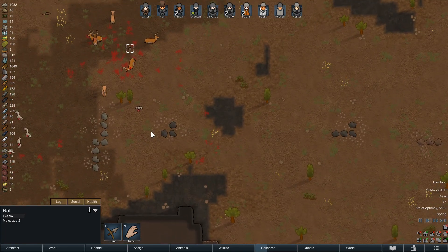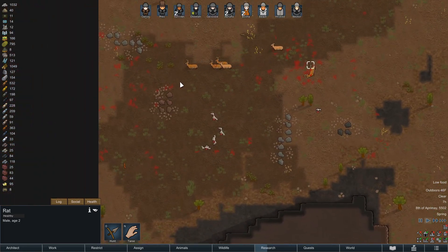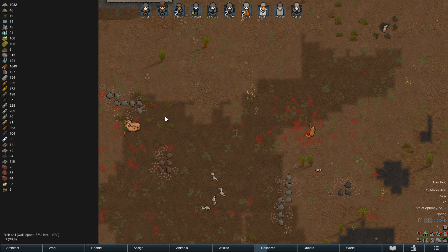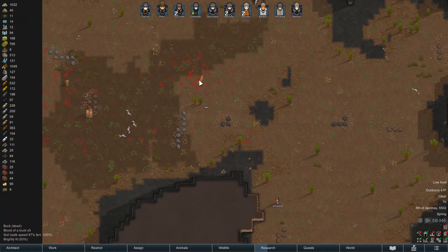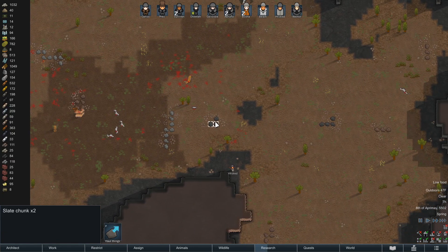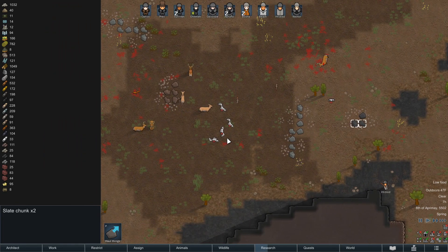That rat is coming in to eat our buck, you jerk. They seem to be leaving the map - no, they just want to eat some hay or grass they found. They all want to eat the same patch of grass at the same time, as does this squirrel. We can go pick up that dead creature now, guys, because the rat has already eaten its eyes and ears.